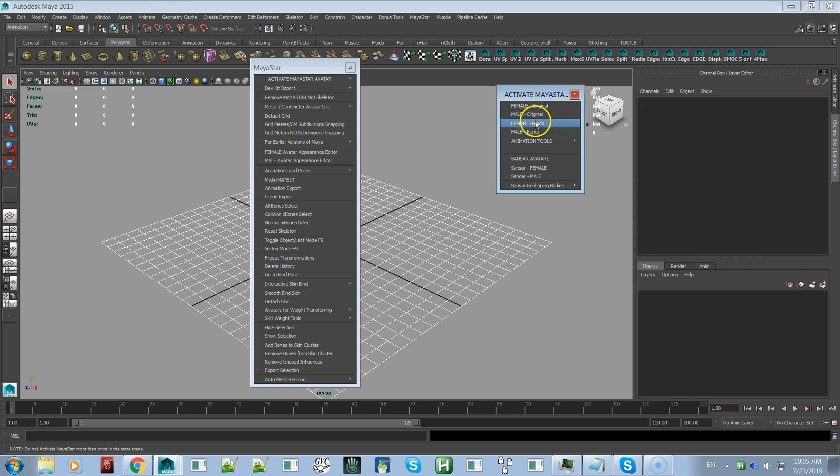What's new in Activate MayaStar Avatar is the Sansar avatars — we now have Sansar avatars, female and male. We also have Reshape Bodies, which help you reshape your mesh clothing that you've made to fit the Linden Lab default avatar bodies to fit the Sansar bodies.